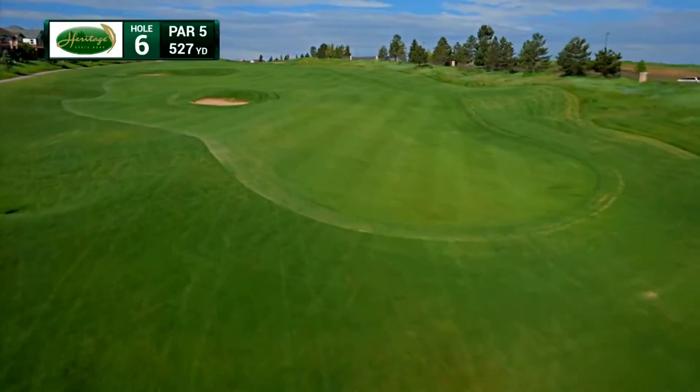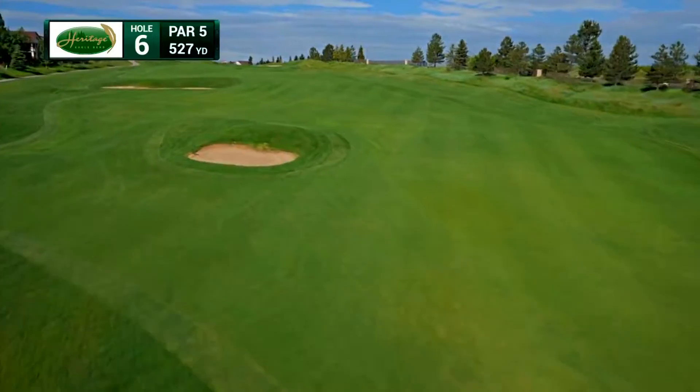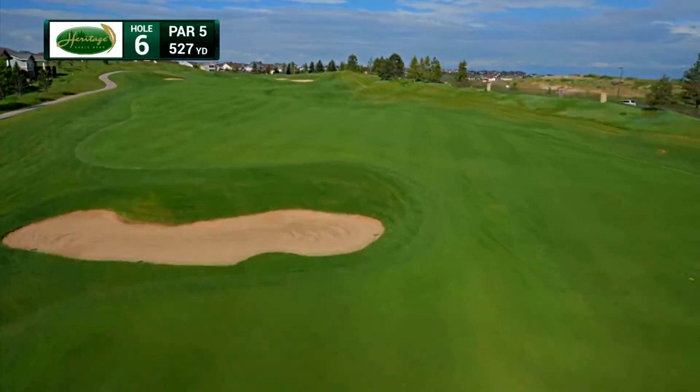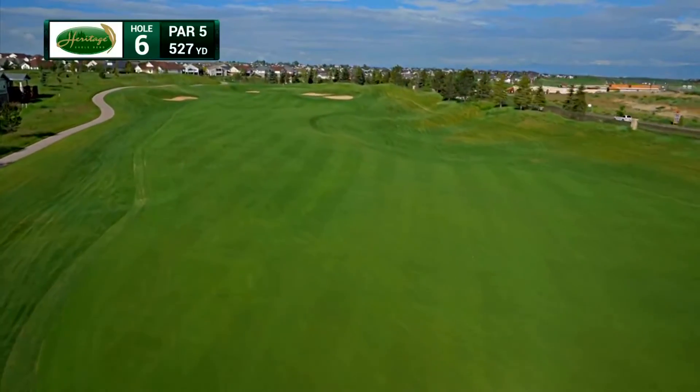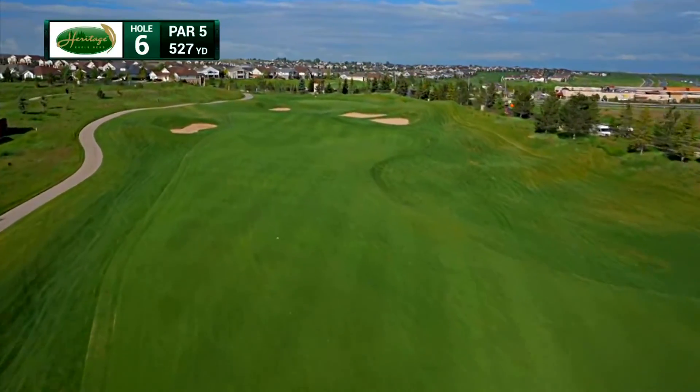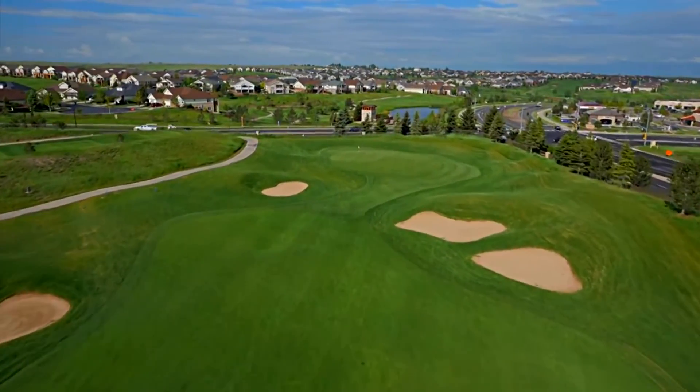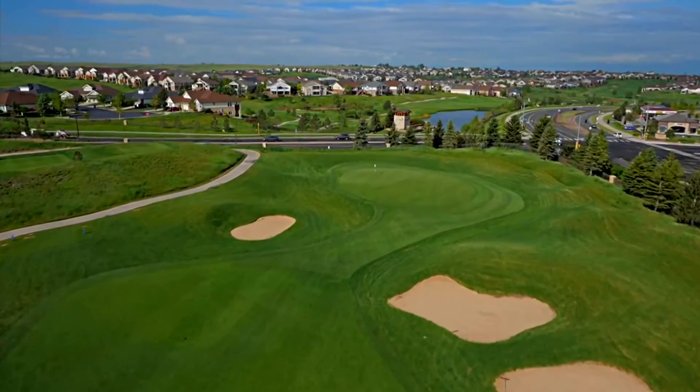The 527-yard par 5-6 is next on the agenda. It plays uphill and into a prevailing wind. Play your drive down either side of the fairway, making sure to avoid the two bunkers conveniently located in the center of the fairway. A properly placed second shot should leave you with a wedge into one of the smaller greens on the course.